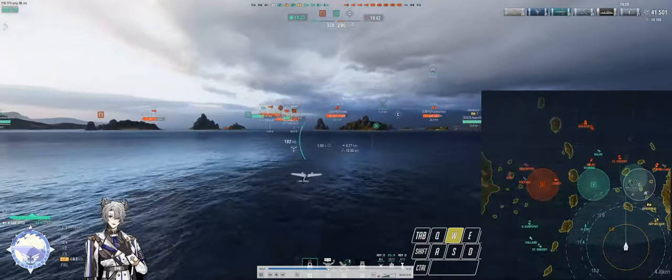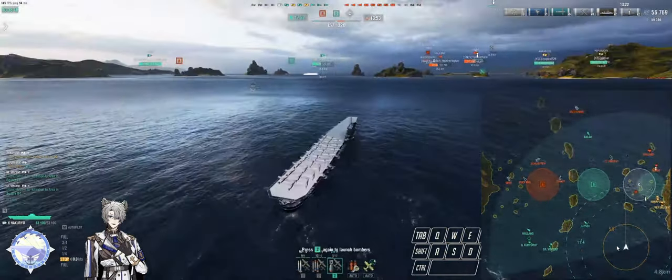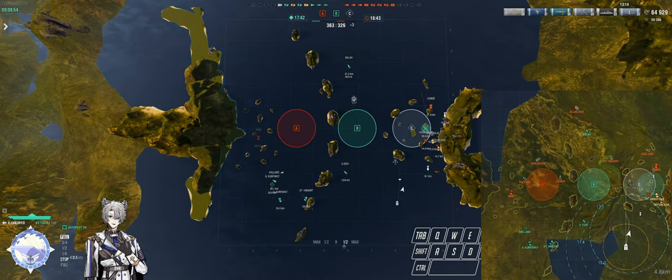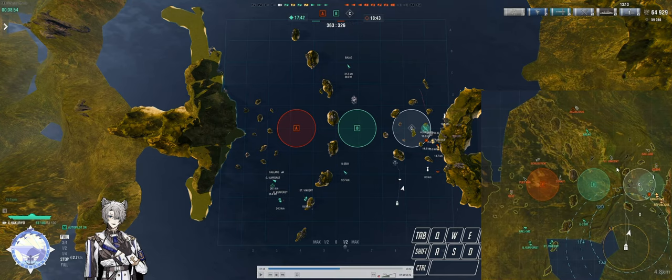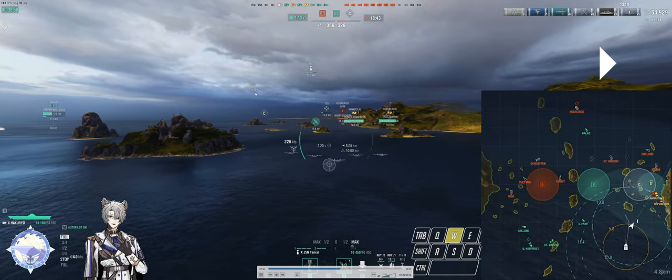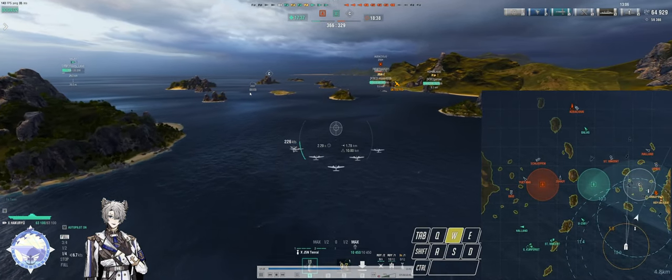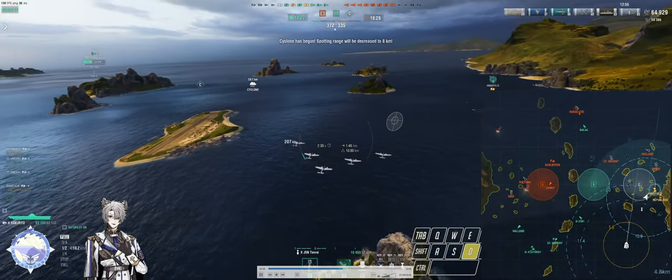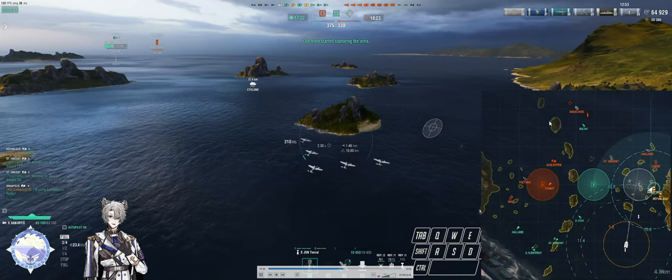Seven minutes in, I start actually moving my carrier. Looking at the minimap, we've cleared out most of their ships on this side; my div mates are still alive. I start pushing up to this island around G8. Their Holland and St. Vincent are running, my Balao is pressuring their CV, and all that's left is a Condé. I didn't take note of the cyclone coming in 10 seconds - this cyclone actually screwed me over because I was so confident we had this game, even though the score was four down on both sides. The game was very even at this point.